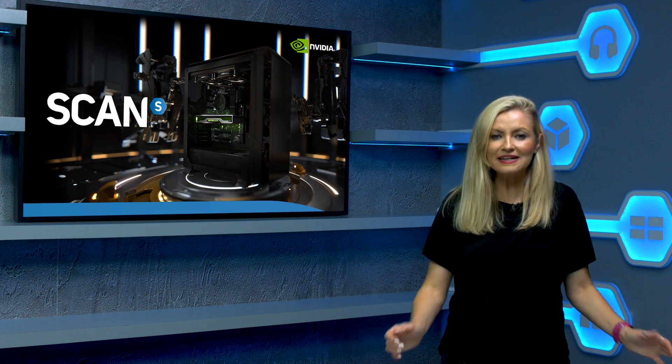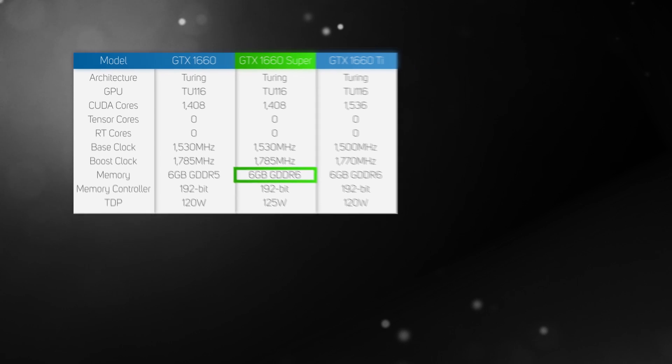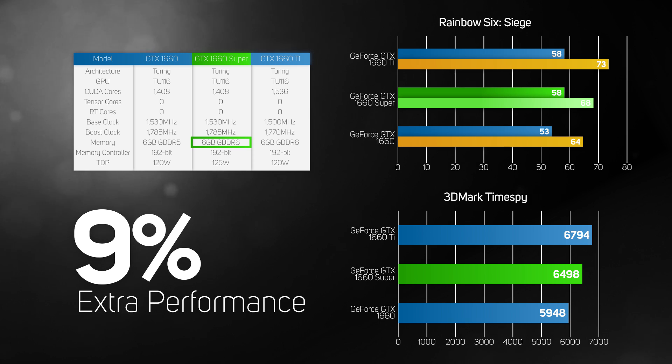In conclusion, on paper the new GTX 1660 Super doesn't seem all that different to the original GTX 1660, with no additional cores or increase in clock speed. However, the upgraded RAM really does make quite a substantial difference, providing an additional 9% extra performance. Whilst it might not be the most exciting launch ever, more performance for the same money can't be a bad thing. So, the new NVIDIA GeForce GTX 1660 Super is a welcome replacement for the original GTX 1660.